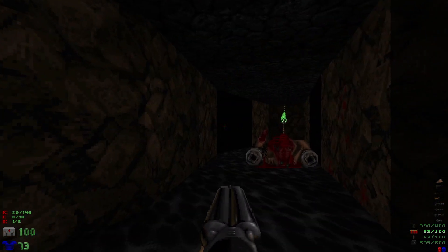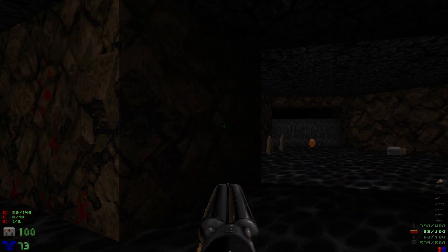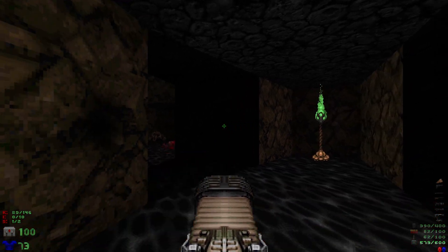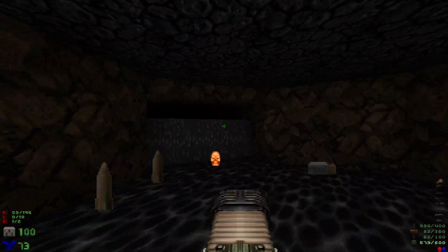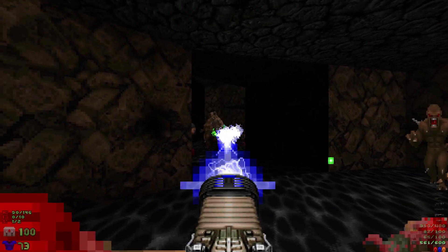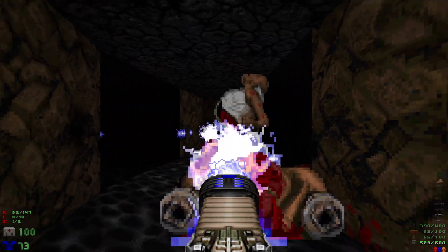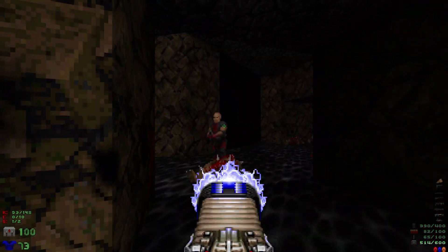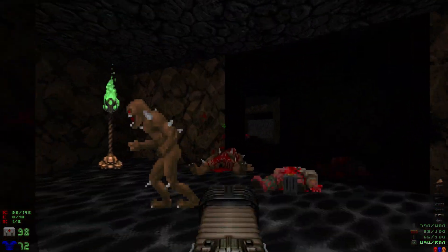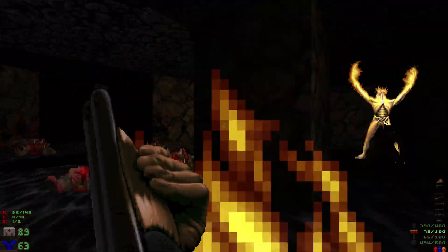That should be all the enemies in this area. We got ourselves the yellow key right there. When we grab that it's going to spawn some more enemies — the main one we have to watch out for is an arch-vile over here, so we're going to go for it immediately. It usually spawns in right there. Seems to be taking his time — oh, he wandered over there, that's why.